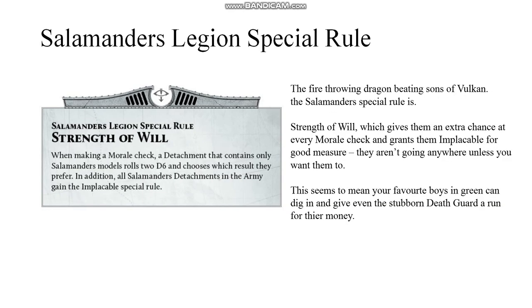The fire-throwing, dragon-beating sons of Vulcan — the Salamanders. Their special rule is Strength of Will, which gives them an extra chance at every morale check and grants them Implacable for good measure. They aren't going anywhere unless you want them to. This seems to mean your favorite boys in green can dig in and give even the stubborn Death Guard a run for their money.